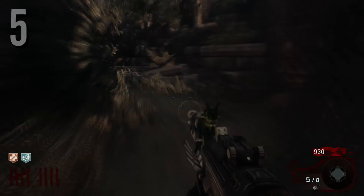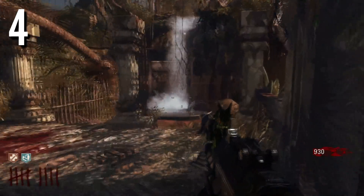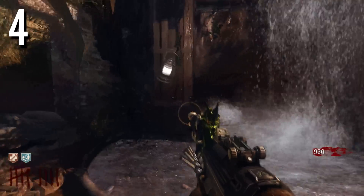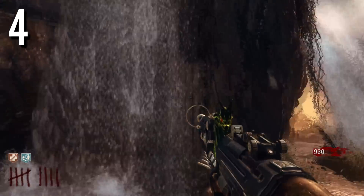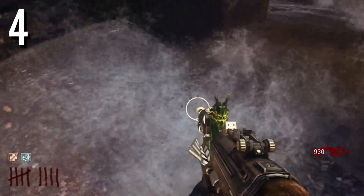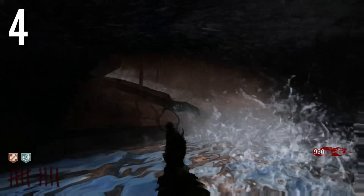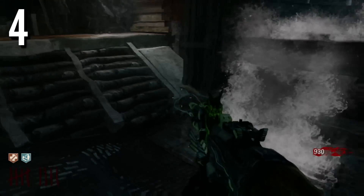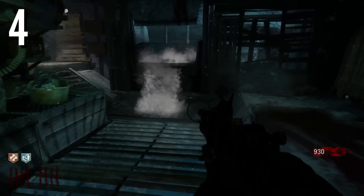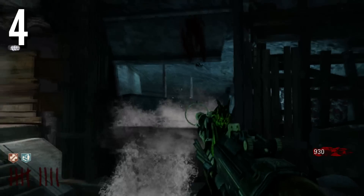Number 4 is also on Shangri-La — the Shangri-La water slide. It's definitely one of the best escape routes, especially for a four-player strategy. It also plays a major role in the Shangri-La Easter egg. The whole map essentially revolves around escape routes: the spouts, the water slide, and the mine cart. Shangri-La is a good map, but it just could have been better.